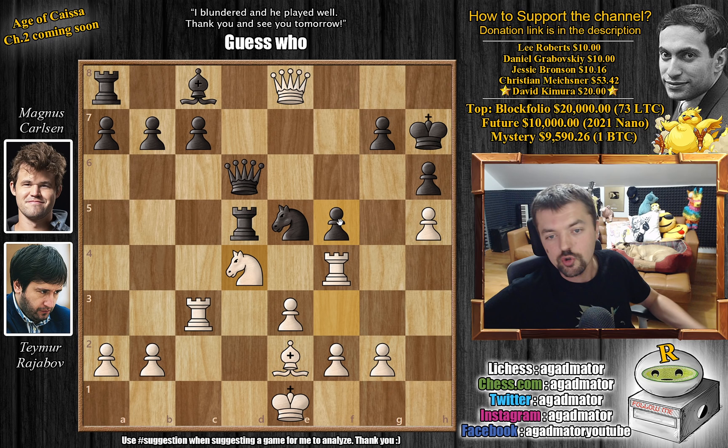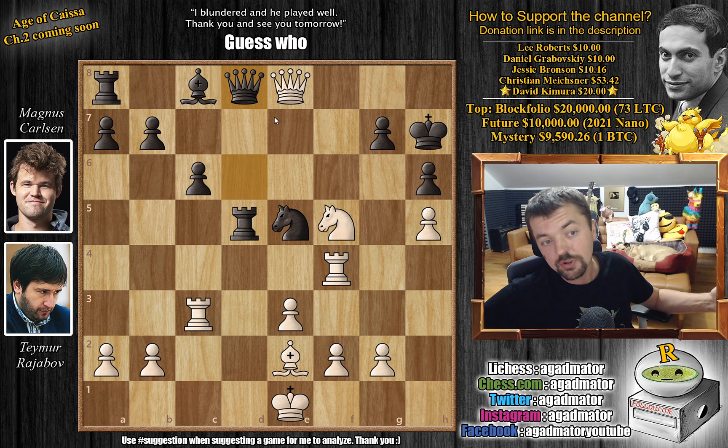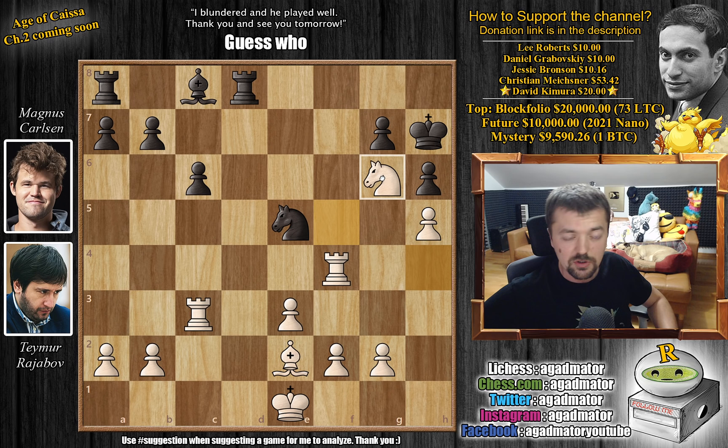The f5 pawn cannot be defended — you can't move the queen away from defending the c7 pawn, as rook captures on c7 is just devastating. Magnus tries c6 to control the queenside, but now the f5 pawn falls: knight captures on f5. You can't even trade because the rook would still hang. We have queen to d8 — Magnus offers a queen trade, going into the endgame. He's a pretty good endgame player, and it doesn't matter that he's down a pawn. Rajabov happily accepts: captures, captures, and knight back to d4.